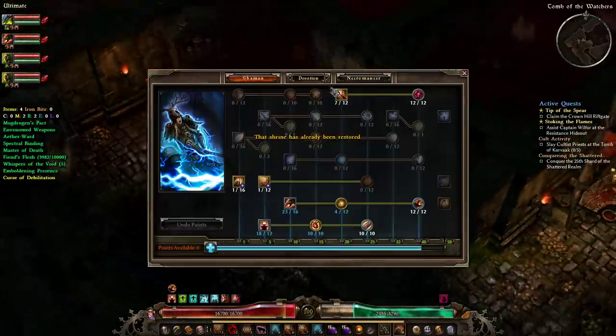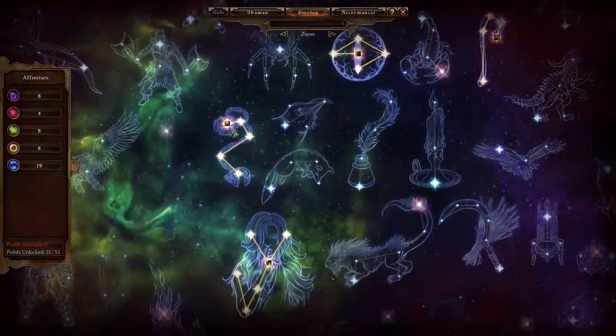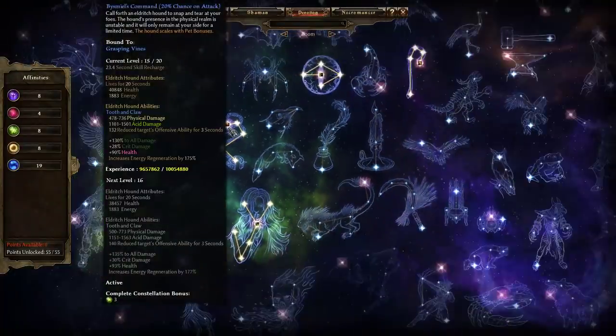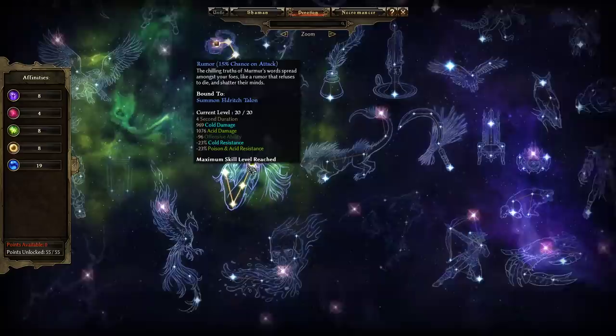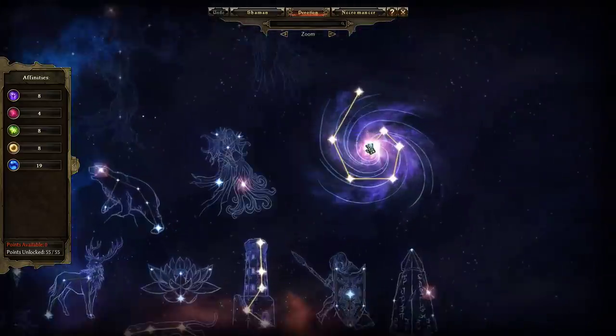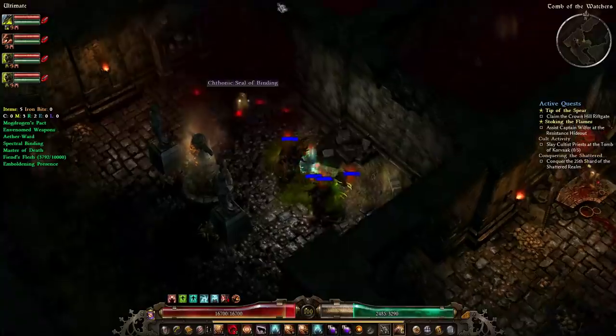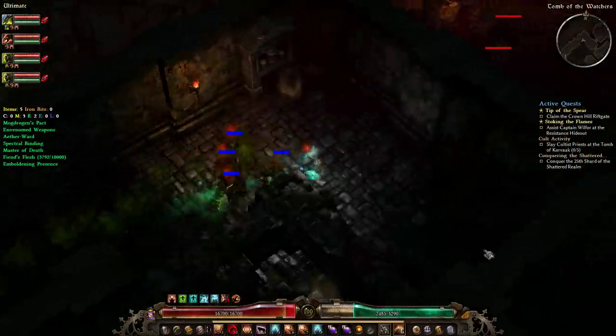I've been doing some heavy respeccing on devotions. Right now I've got Guardian of Empyrean Gates on blight fiend, Bismal's Command on Grasping Vines, Rumor on the eldritch dinosaur, and Light of Empyrean is just for us. Basically when we blink in we knock everything down if it hits us and then the minions come in for cleanup.